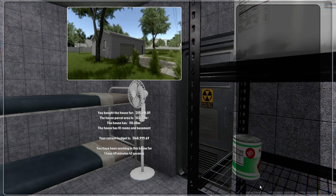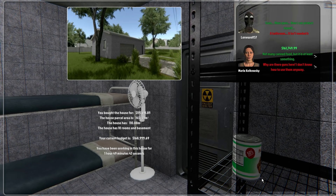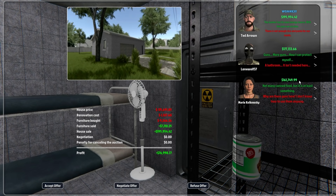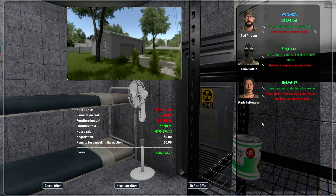The time has come for the stacks to roll in. Maria Kowalski says not many canned food, but at least it's something. Why are there guns? I don't know how to use them anyway. Lone Wolf 37 says: guns, more guns, now I can protect myself. A bathroom - it isn't needed here. What else does Lone Wolf like? First aid kit - he likes that. Fortunately, there is no TV. Actually, there is. Food is enough to survive. Sofa - there is none, I'm glad there is none. This guy doesn't like anything. There aren't any gas masks. Oh, I have gas masks - maybe I need more. This bed occupies precious space. It's great that there's a gun in here - even my daughter knows how to use it. Two beds are perfect. More rice and pasta, more canned foods. They really like the canned food - I've got to start putting more gas masks in.